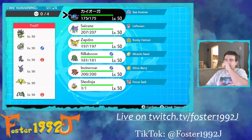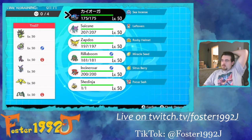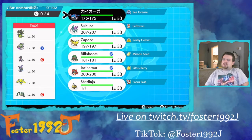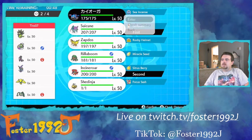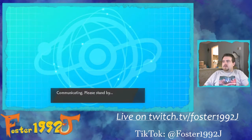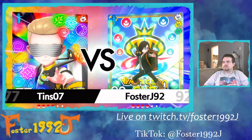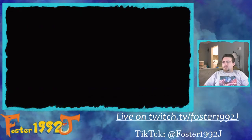Our first battle is against tins07 with their Zygarde Tornado team — wow, this is a lot going on. I actually think Shedinja is going to be really good in the back. I need to lead Suicune and Kyogre with Incineroar, and Shedinja in the back should do the trick. Rillaboom is a close second but I'm expecting Ferrathorn coming in to deal with my legendaries, so we're going with this lead. Hopefully I don't totally botch our first match.